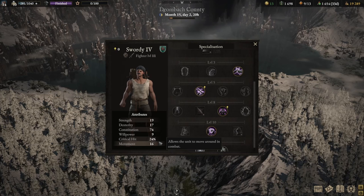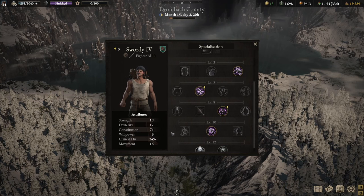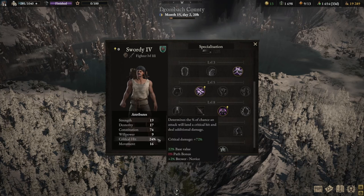The rest of the stat points — whether through leveling up or bonus attribute points gained when resting in camp — pour into strength if you want, or even into crit hit. That's not a problem, because crit hit not only increases your chance of a critical hit, it also increases the critical damage.